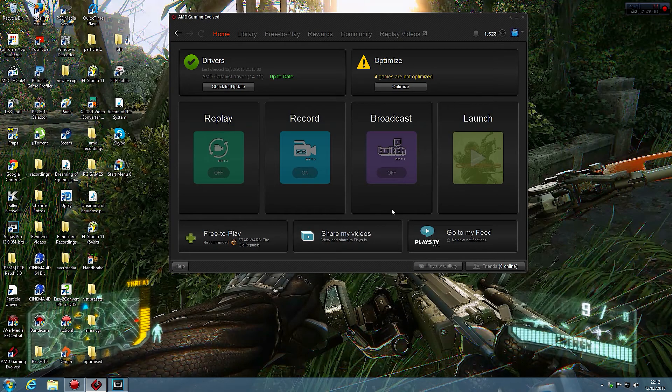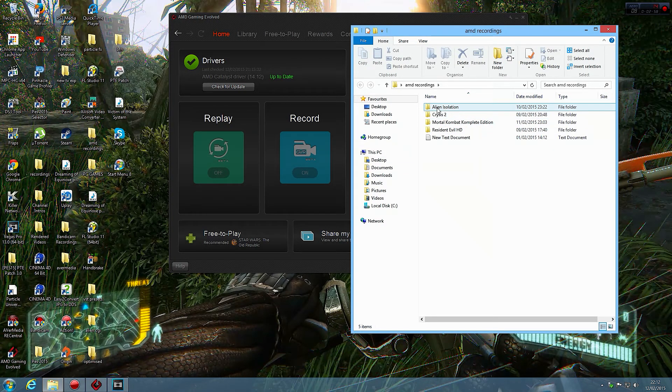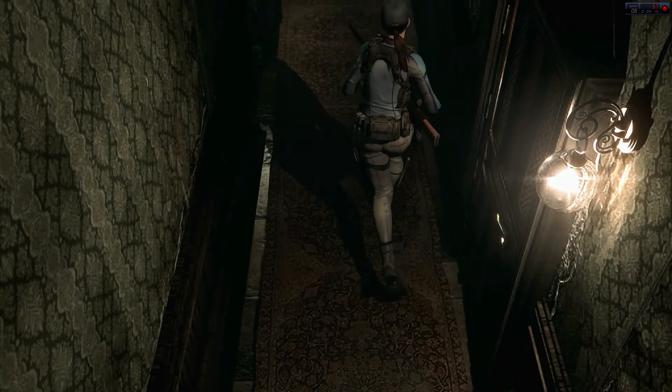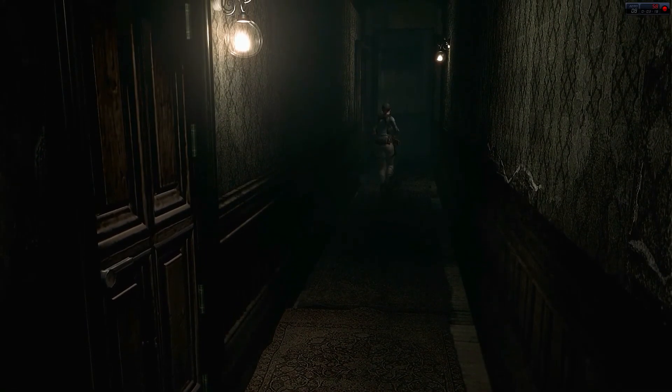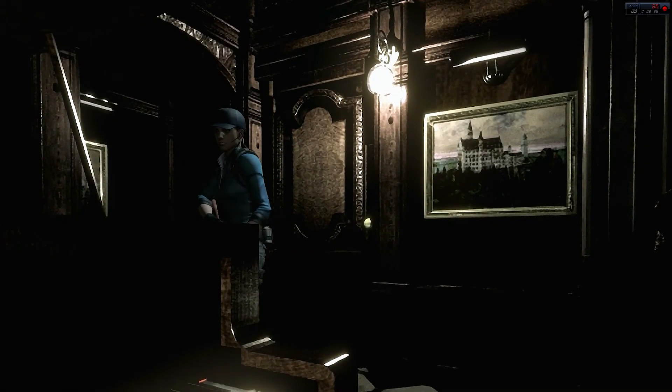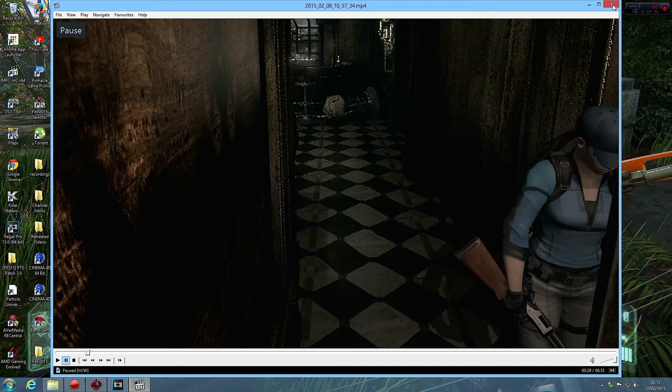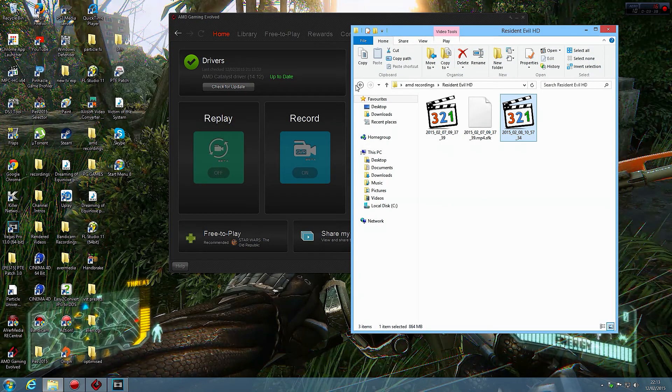Let's find the folder where the AMD recordings are — there we go. We've got Alien Isolation, Crysis 2, Mortal Kombat, and Resident Evil HD. Let's have a look at Resident Evil HD. As you can see, it looks pretty good.